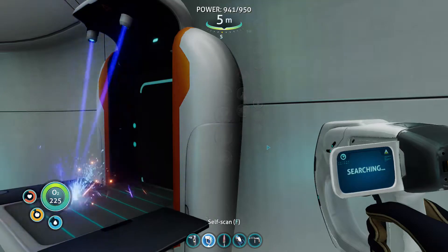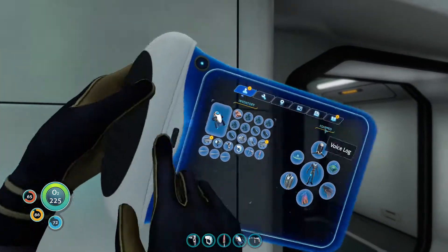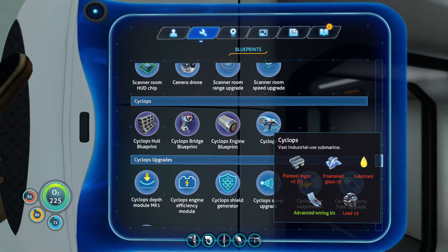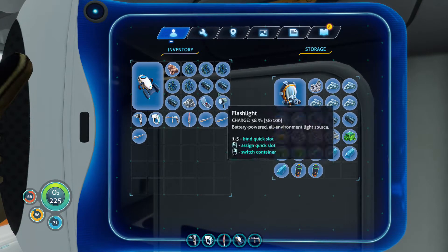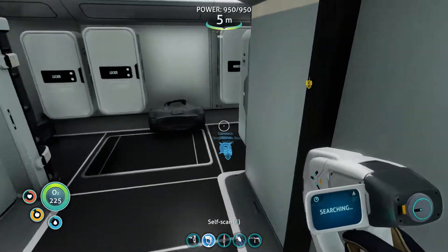There we go, so we got three plasteel ingots now. I've only got two on me because I've put one in the cupboard. We've got three of those. We need the glass, we've got the lead, lubricant — okay that's relatively easy to do. We'll drop the plasteel ingots in there.